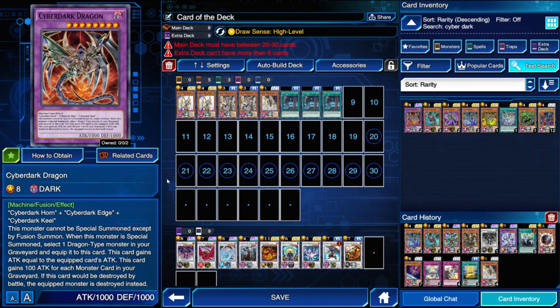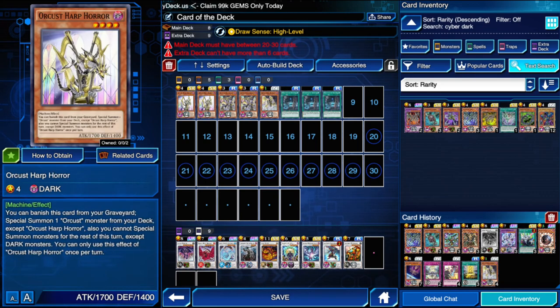Hello there, YouTube. It is Duelinkstiri here, also known as George, and I need to talk quickly because for the second card of the day, on the advice of a random Redditor that commented on a thread, I've decided to officially cover Orcist Harp Horror as the second card of the day. But actually I'm going to be covering the entire Orcist engine because it would be incredibly stupid to just cover Harp Horror — he's part of a package, and the main part of the package I have laid out in this deck, which I've called Card of the Deck because of my incredible wit.